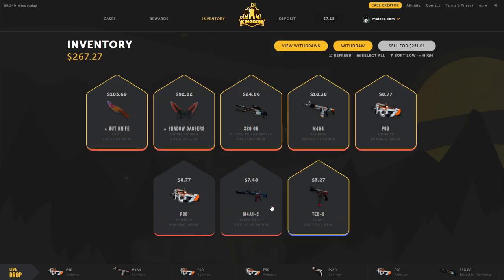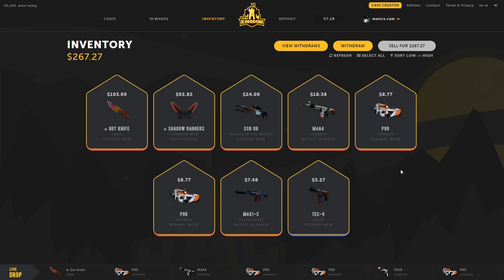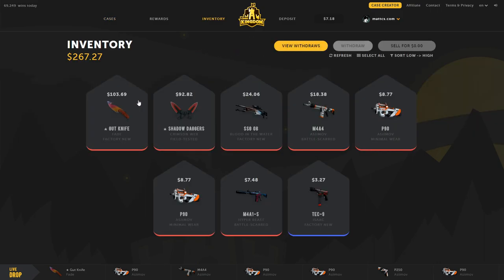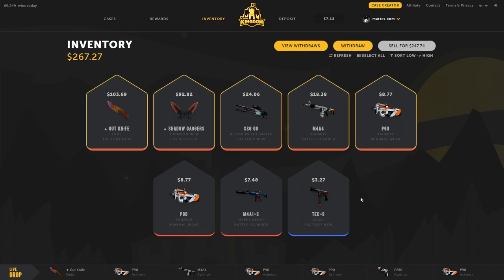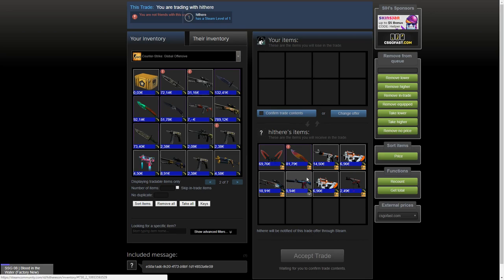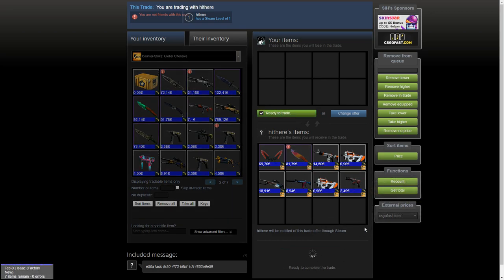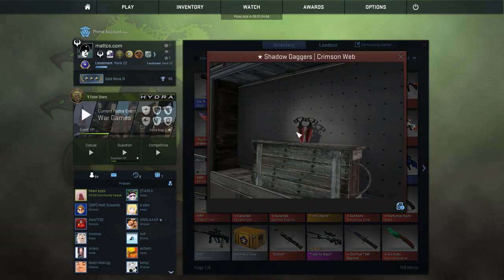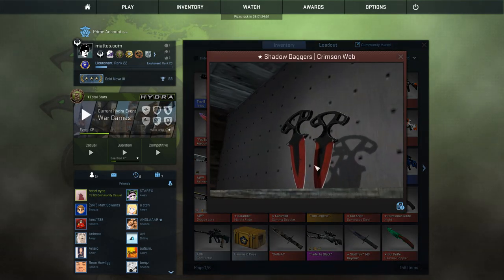From the 533 I deposited I made back 270 — definitely not profitable. I think the custom case I made really hurt me with those weird percentages. I'm going to withdraw these items to show that you can actually cash out. The trade offer came in 5 to 10 minutes and all the items were in stock.